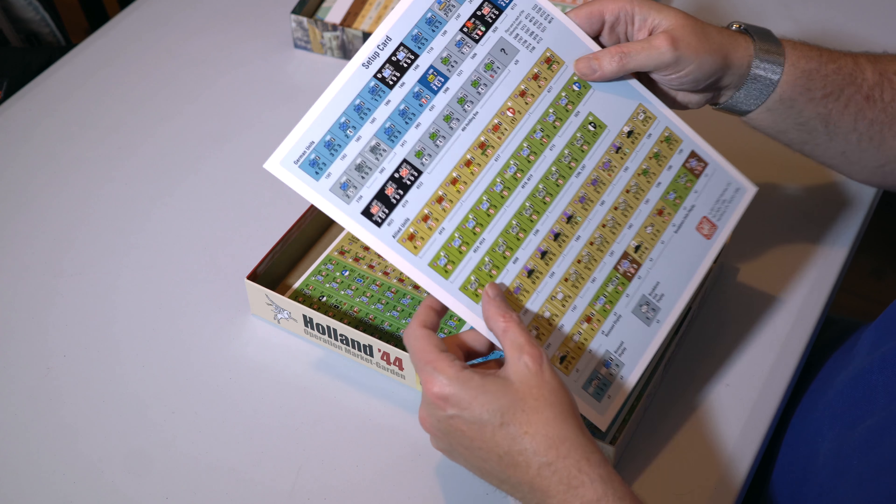And then we've got two sheets of counters. First you've got the regular units — the Germans, SS in black — then the Americans with the 82nd and 101st, the 1st Airborne (British), Guards, 43rd, 15th, 11th, and Polish units as well. The backs show the units after taking the first step loss; some are very small and once they've taken a step loss they're out. The second sheet has the markers for the track and the bridge markers, which are obviously pretty important given the whole reason for the operation.